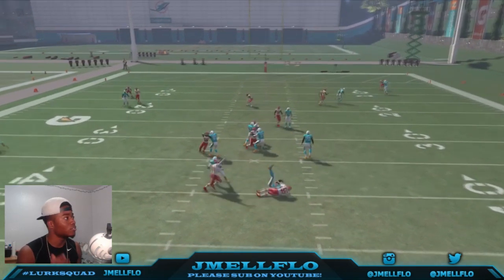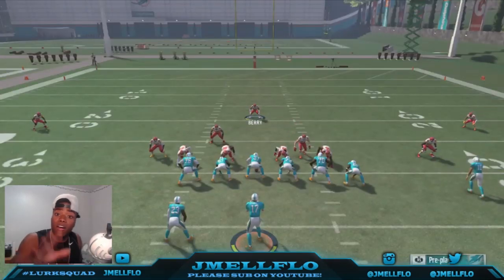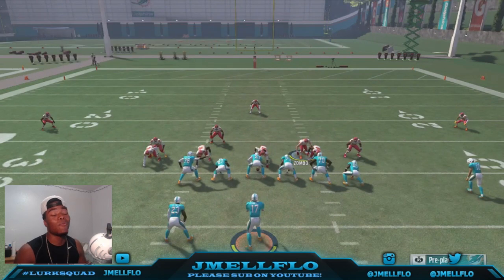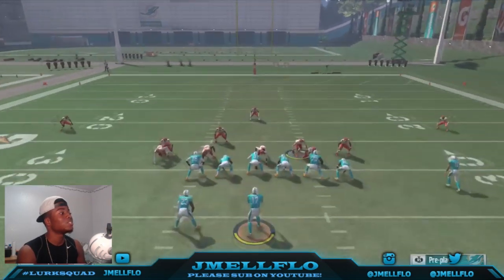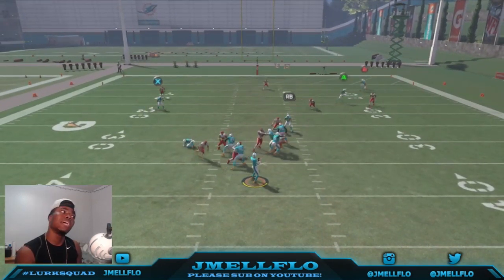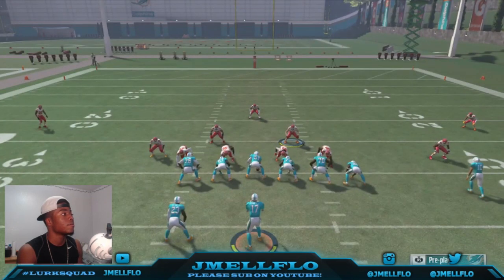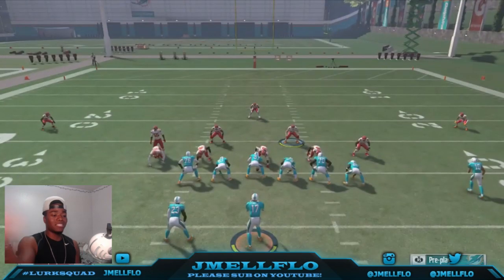The thing that can really kill me is if the receiver runs a slant, because he's not manned up. And there it goes again. Y'all might ask: what if the running back is blocking? I got you. We do the same setup — this blitz sets up that fast. You don't have to click on anybody. Even with the running back blocking — that time it got picked up, I don't know why. It's usually fine in a game.